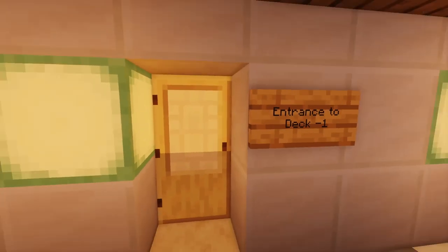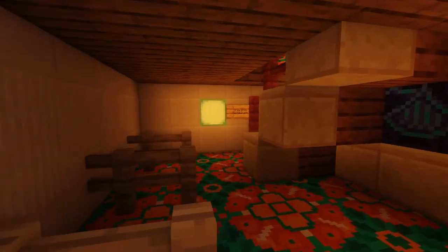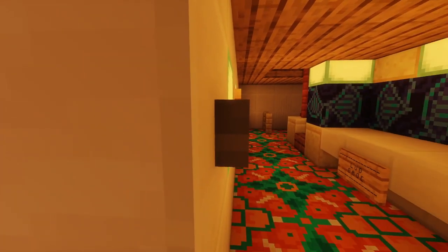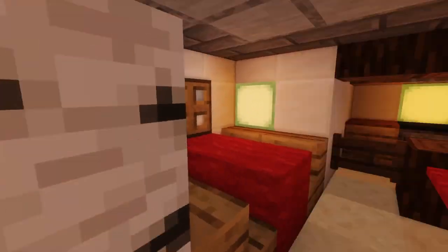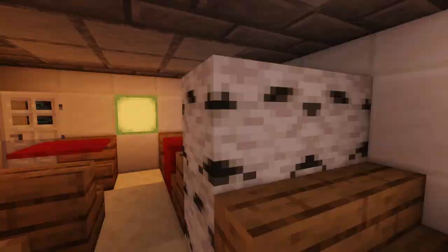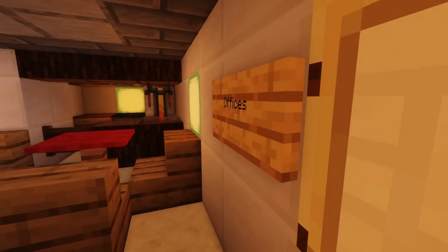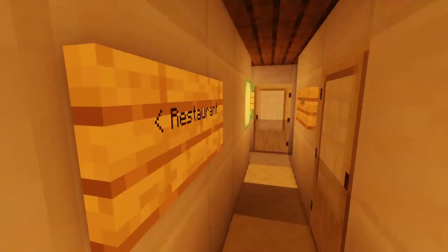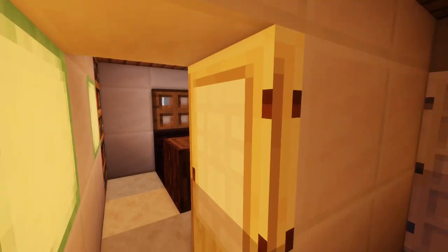So that's the forward part of deck zero. Now let's see the aft part of deck zero, where I went as far as building a bloody restaurant for the crew, which sure sounds ridiculous considering that this is a very small cruise ship. Of course it's not luxurious by any means, but hey — a restaurant for the crew, why not. Over here towards the port side of the ship, we have more offices with a porthole.